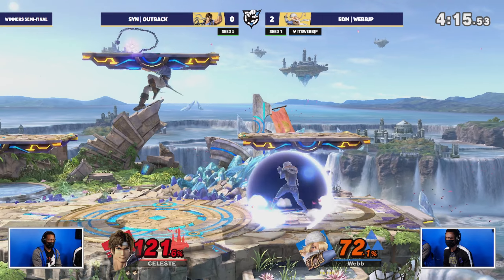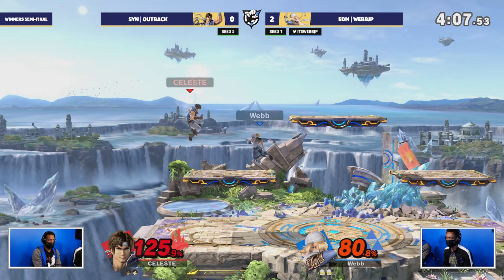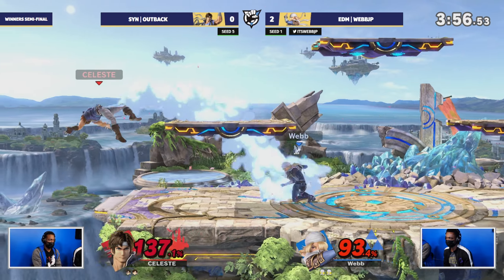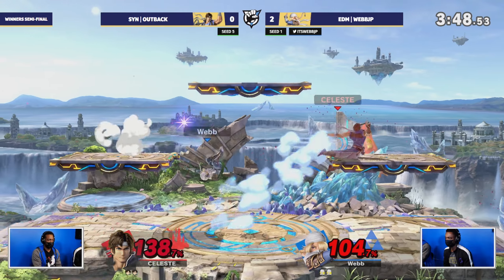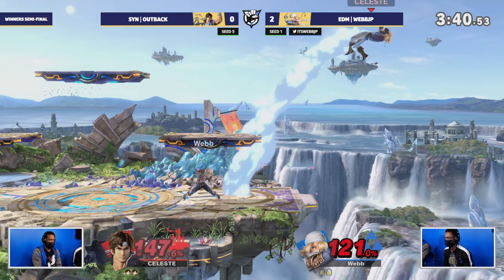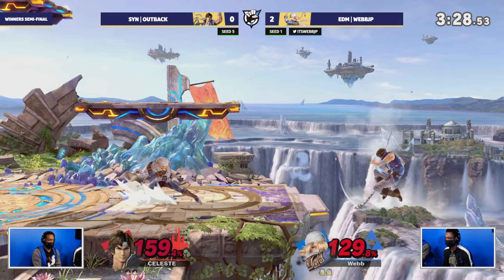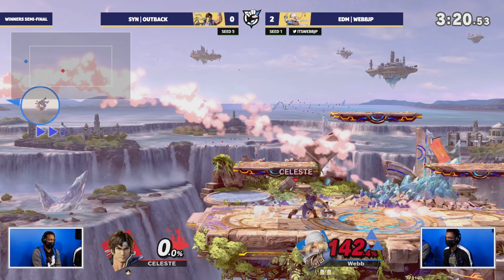Richter, for how average he can be, is superman when he's in the corner with the ledge. Outback, to his credit — despite the troubles of the matchup — has been playing to his win condition very well. So much damage with these f-tilts and forward airs whenever Webb has been in the corner, making that deficit back up. Webb struggling to get off the platform — throws the cross, re-grab maybe. Either way the cross comes in and he's doing a great job keeping his distance, using the side platforms for cover, which is a really great adaptation.